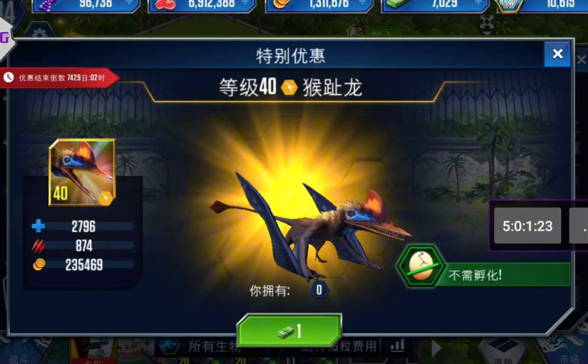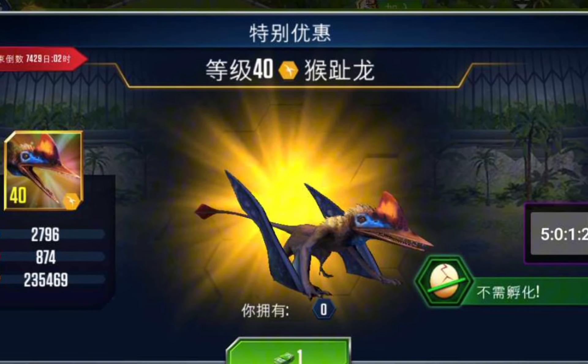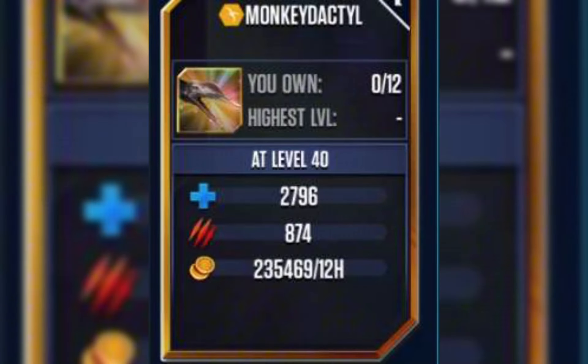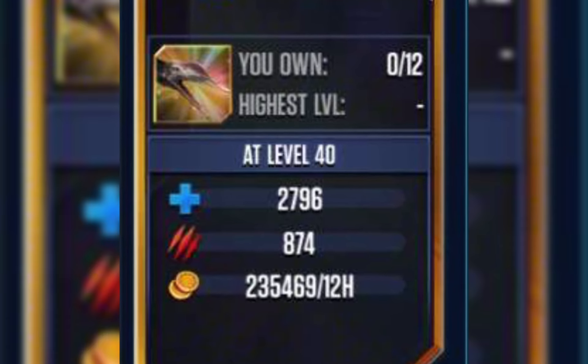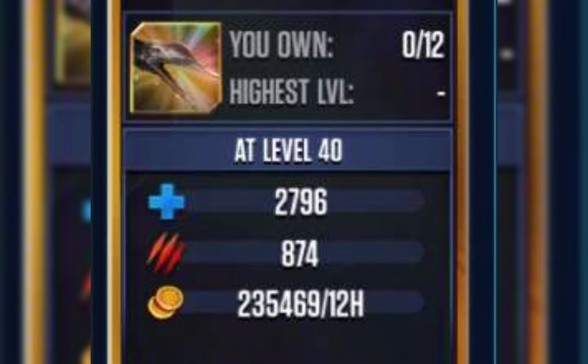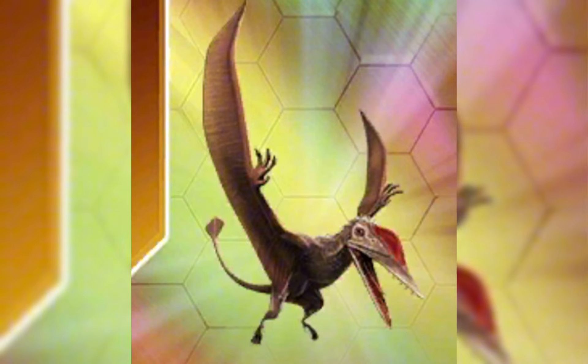Alright everyone, let's read over the facts of the Monkey Dactyl coming to Jurassic World the Game. The thumb of the Monkey Dactyl helps paleontologists understand the evolution of pterosaur flight. Monkey Dactyl's scientific name is Cuntangopterus antipolycatus, from words meaning opposite and thumb. It has a wingspan of approximately 85cm or 2.8ft, and has opposable thumbs that it uses to climb and hunt.